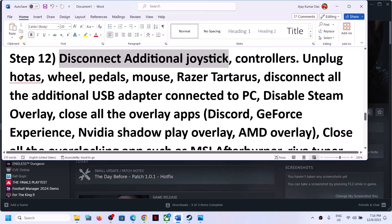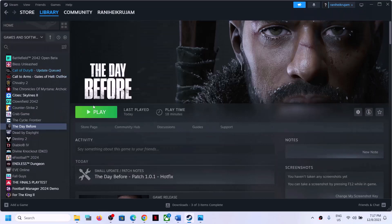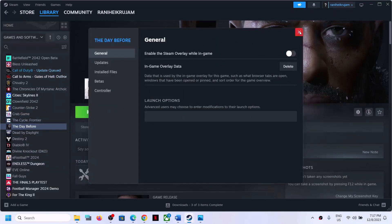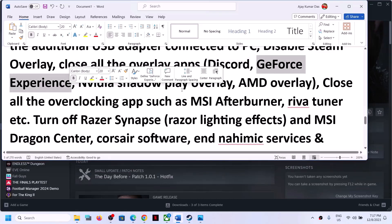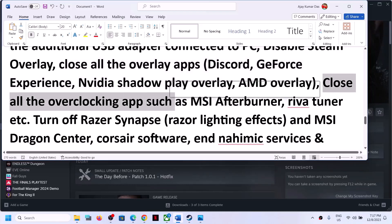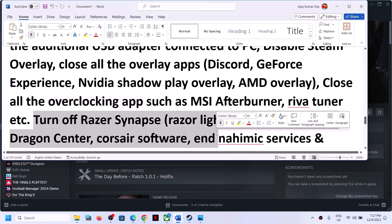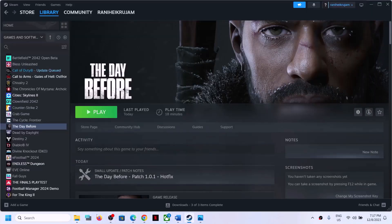Next step is to disconnect any additional controllers connected to the computer. Disconnect all USB adapters and devices you are not using, then launch the game. Also disable Steam Overlay — right click the game, select Properties, and turn off 'Enable the Steam Overlay while in game.' Close other overlay applications such as Discord overlay and GeForce Experience overlay. Also close all overclocking applications like MSI Afterburner or Riva Tuner. Make sure only Steam and the game are running — close all browsers and other applications.